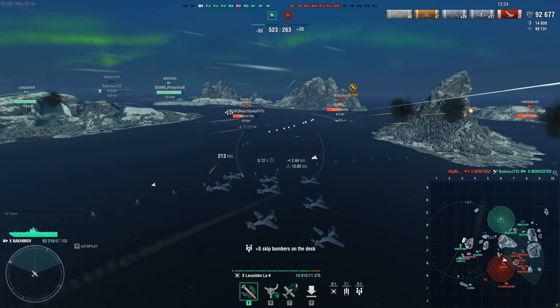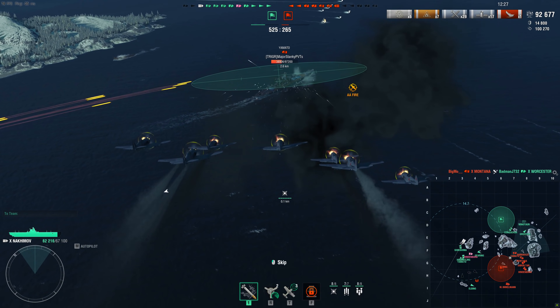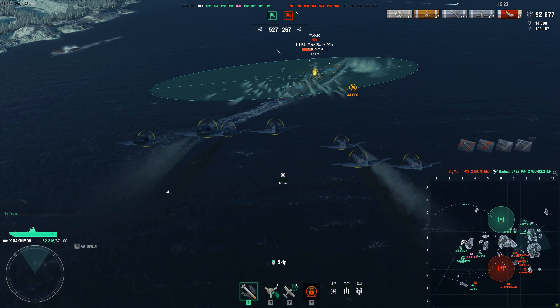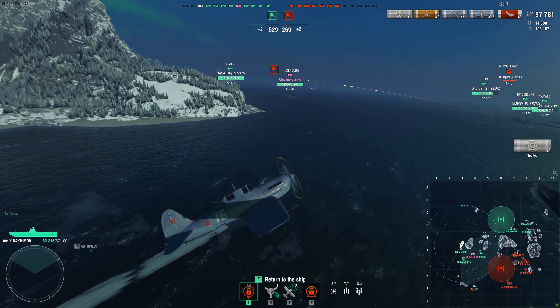It's what I can attack right now. If I want to go for the Montana, which is squishier, I've got to fly through the Yamato's AA first. I've kind of botched this lineup, but with 32 rockets who cares — I started another fire after already forcing him to use his damage control. Another fire on the Yamato.